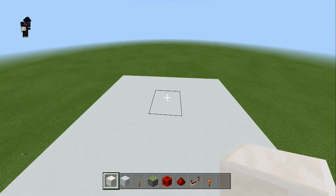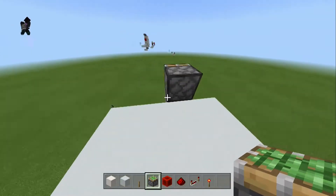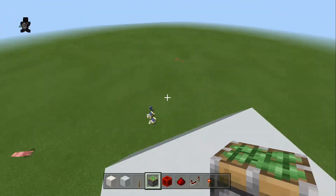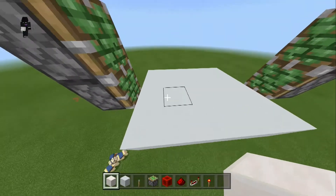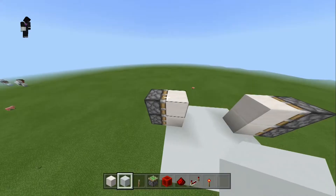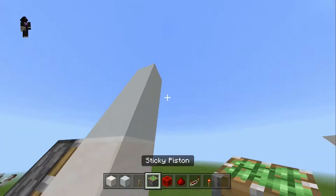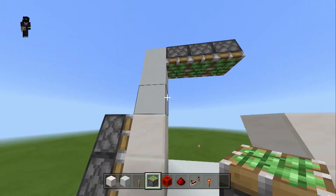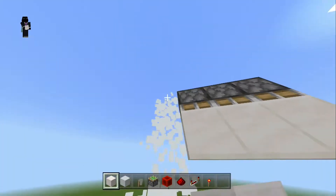First we're going to start with a 4x5 area, then we add our sticky pistons here — we're going to face them this way — and remove the bottom one, then do the same on the other side. Once we've done that we can add any block we want to be the door. Then come two blocks up and one across and add three sticky pistons facing down like this, then add our door block on them and remove the temporary blocks.